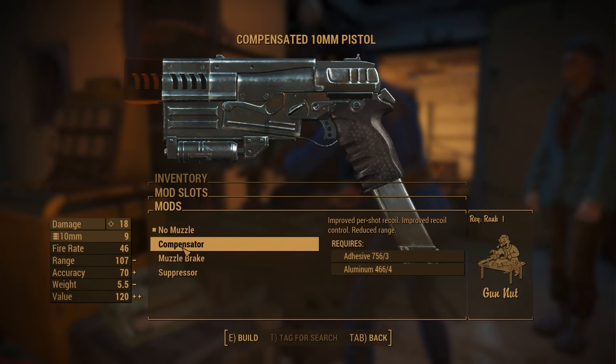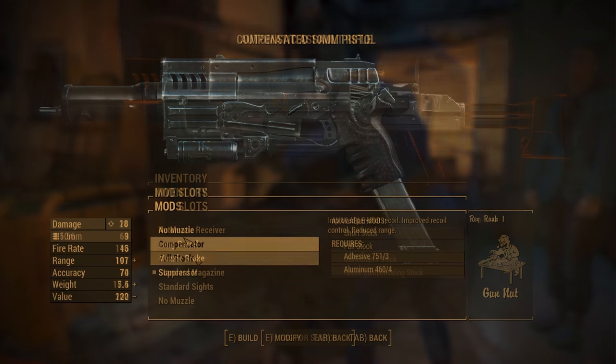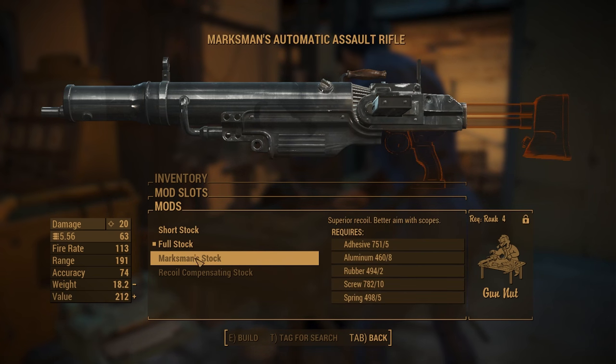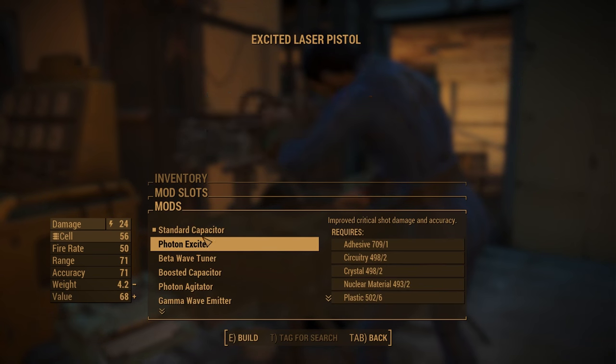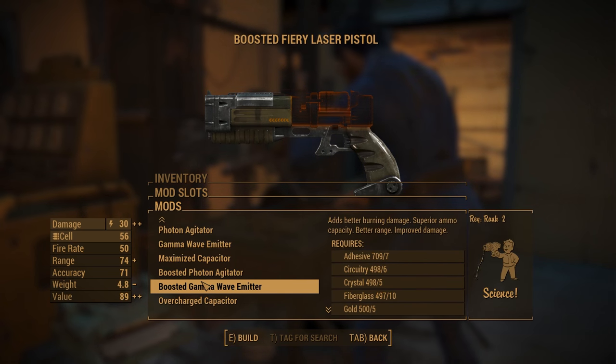Muzzles improve recoil at the cost of decreasing the range. This is also where you can add a silencer for all you sneaky players out there. Unique to rifles, stocks are all about improving their recoil and aim. And finally, capacitors are for laser weapons — they make big changes to damage, critical hits, and burning damage, and will also improve ammo capacity.